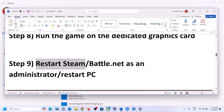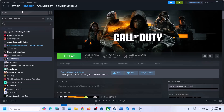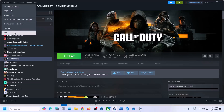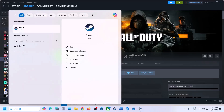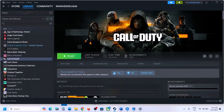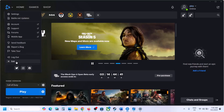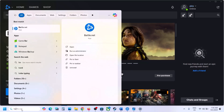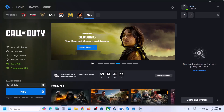The next step is to restart Steam or Battle.net as administrator. Close Steam by going to Steam and clicking Exit. Then type Steam in the Windows search box, right-click on Steam, and click Run as Administrator. Similarly for Battle.net — close it, type Battle.net, right-click, and click Run as Administrator, then check.